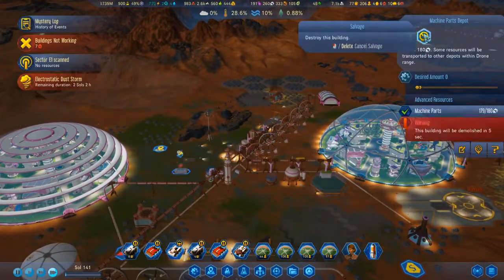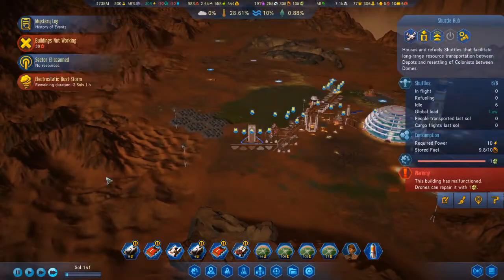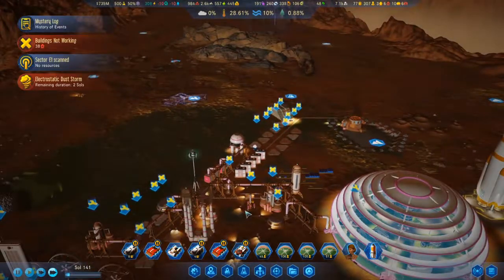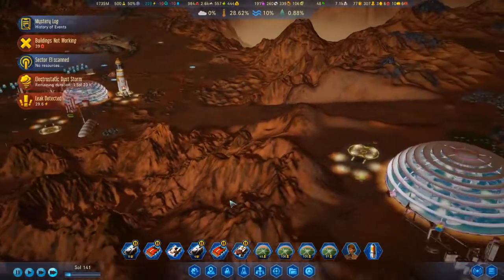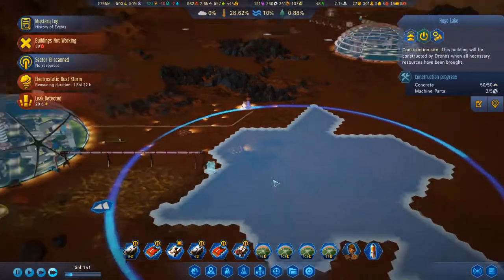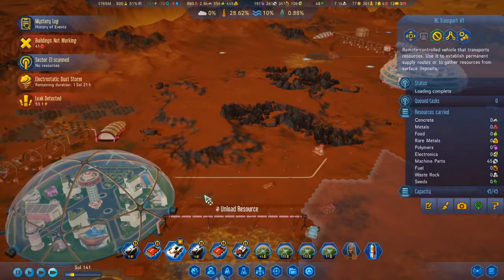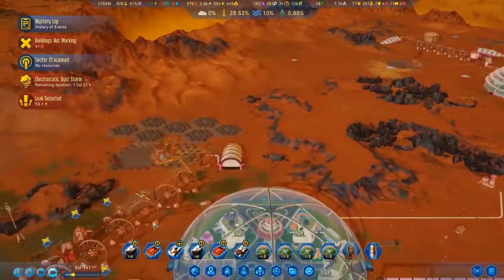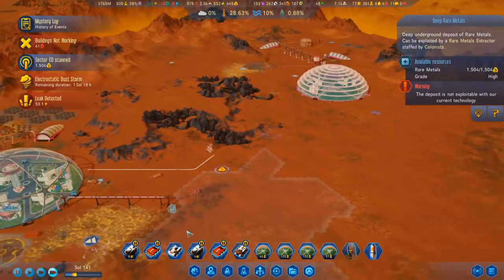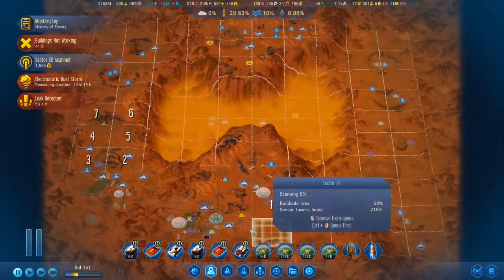I can move this depot. Now we have a dust storm — fantastic. All of the solar panels are down, the shuttles are down, and the forestation plants are down. I'm going to shut down fuel refineries so I'm not draining as much water. Once this lake goes up... oh, deep rare metals right there on the lake.